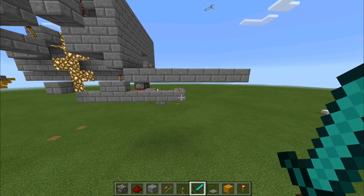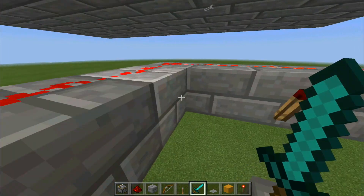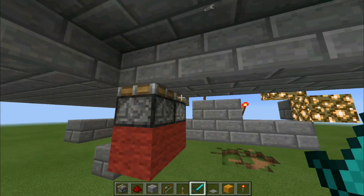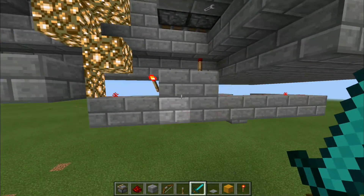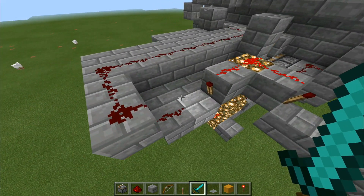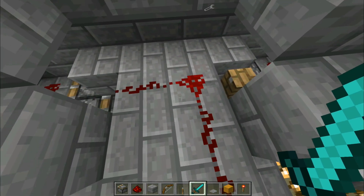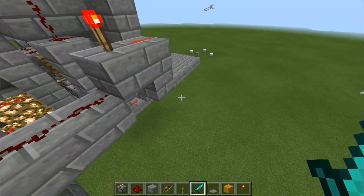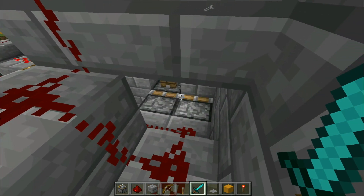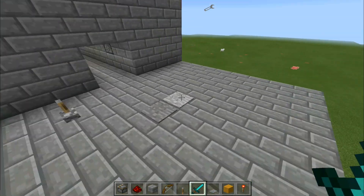Let me go over the redstone. Here's a pressure plate — it turns on this torch, which turns on this piston, which pushes these blocks up. Then with a little delay it goes up here, turns this torch on, which goes to here and pushes these pistons. This then makes these two pistons push the piston and the stone block out, and then this signal makes sure everything stays on.